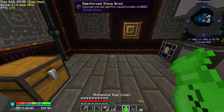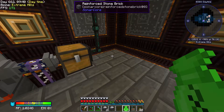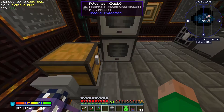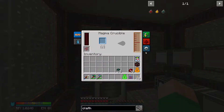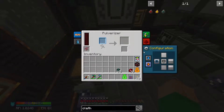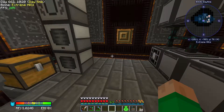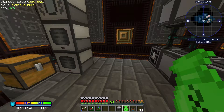To do all this we need the magma crucible as well. It's going to be a tight squeeze here, but that's okay — we never come to this room anyway. I'm going to set these machines to input from one side. For now I won't upgrade any of them; I just want to run them at their slowest speed and run the outputs out the back.